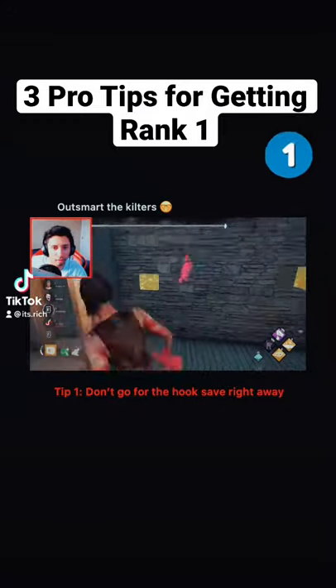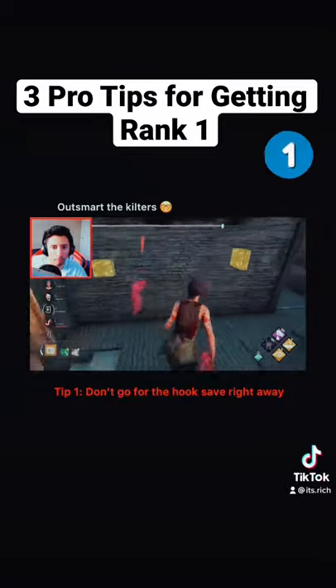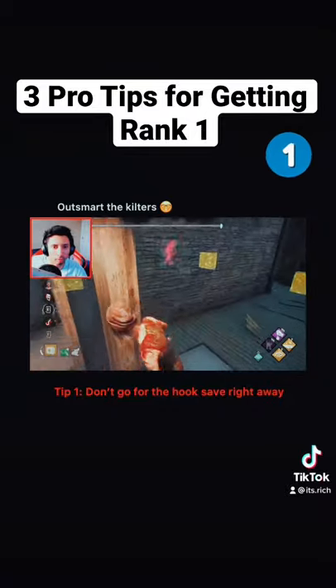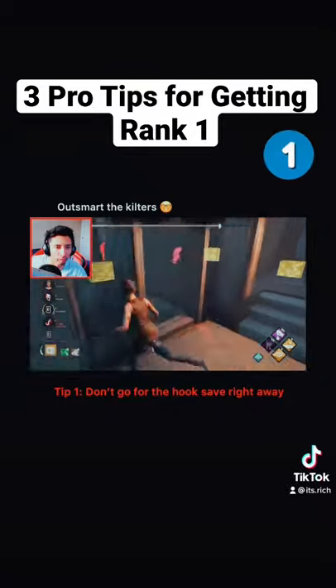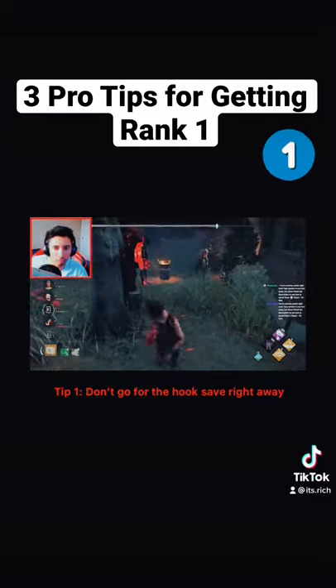Don't go for the hook save right away. A lot of the times killers will proxy camp or even face camp, giving you guys time to work on generators and heal. Make sure you use that time. Each hook state is 60 seconds, so use some of that time to heal or work on a gen and then get in a good position for the hook save.